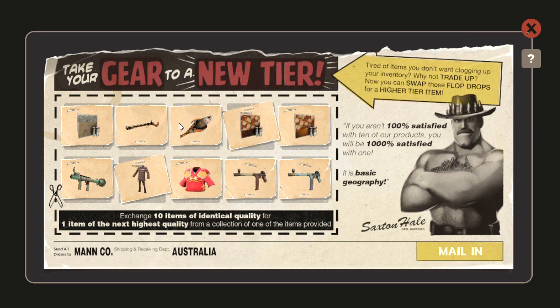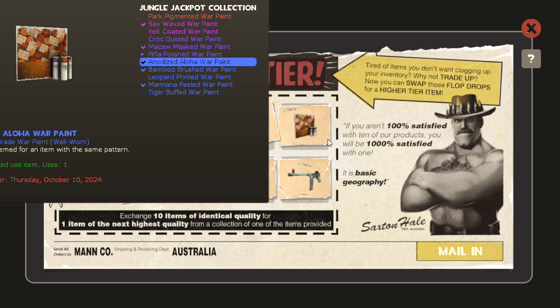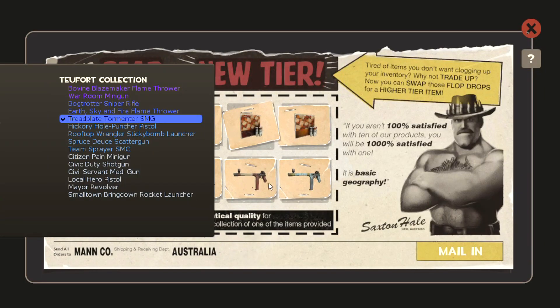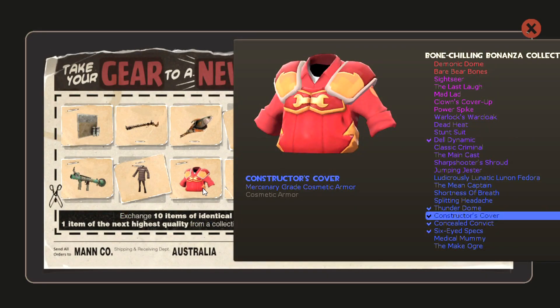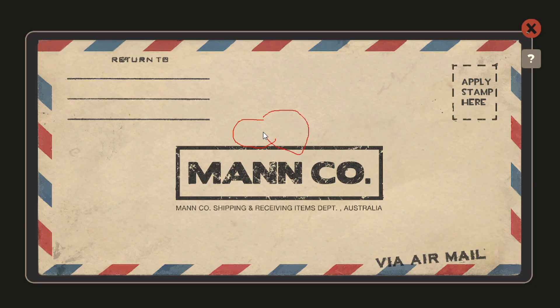The first trade up is going to be non-strange, blues to purples. I've got five jungle jackpots — that's the collection that has macaw mask in the commando grade tier. I've got one two fork collection item; it would be sick if I could get the war room minigun. I've got two pyroland collections and a couple bone chillings. There's nothing in the commando grade I'm hoping for, but if I get that I'll trade it up and hope to get the clown's cover up in the next tier.